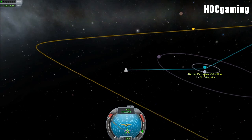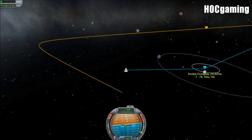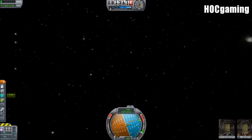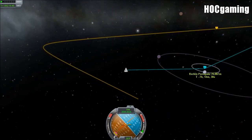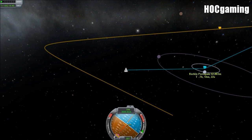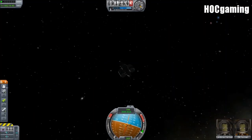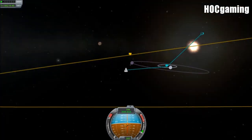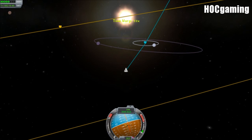Two hundred and sixty-two kilometres. Let's burn retrograde — two hundred and forty, two thirty, two twenty, two fifteen. We're not in the atmosphere yet and we can't afford to waste any fuel. Oh my god, we have so little left. Seventy, and forty-two — which is the meaning of life, the universe, and everything. We have no fuel left. We've brought our periapsis down to forty-two, and that's it.